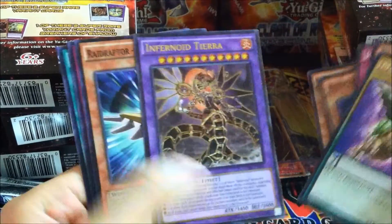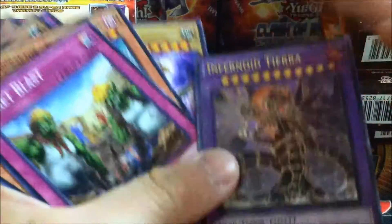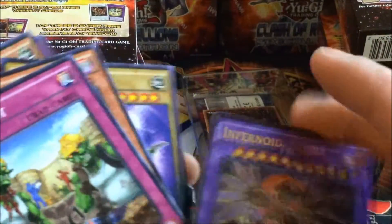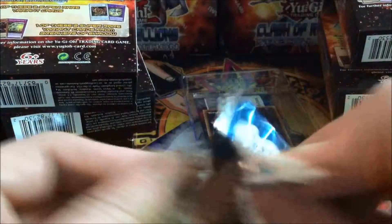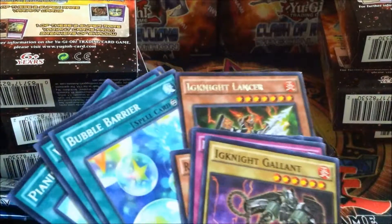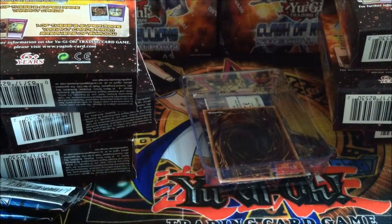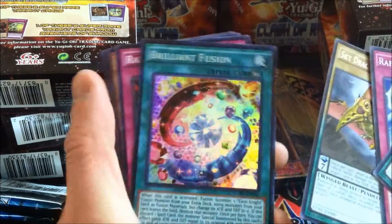Ultimate Rare Infernoid Terra! Feels pretty sturdy. Ultimate Rares always feel super lightweight and easily damaged. But this second edition feels like they put extra strength into it — extra durability. I doubt it though. Sky Dragoons of Draconia, Brilliant Fusion — very nice.